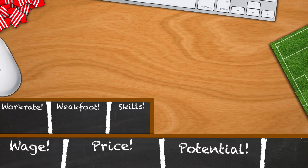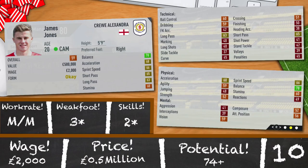Halfway through sits Crewe Alexandra's James Jones. 20 years old, 5 foot 9, 59 rated. 78 balance, 68 acceleration, 66 sprint speed, 65 short passing and 63 long passing. Doesn't look like a bad investment. Medium/medium work rates, 3 star weak foot, 2 star skills and a potential of 74. If you want an up-and-coming English centre attacking midfielder for an extremely cheap rate, it's 0.5 million and 2,000 a week.